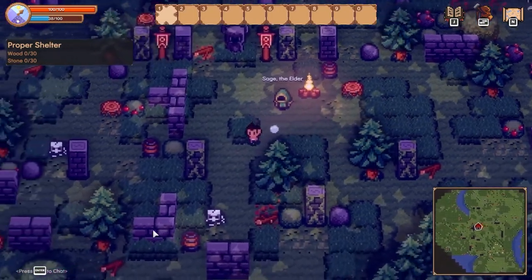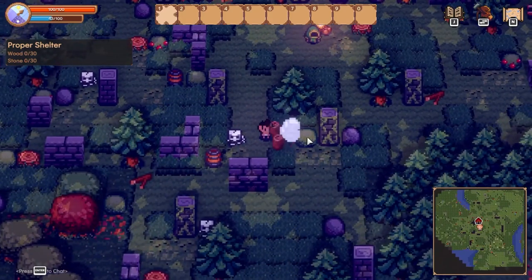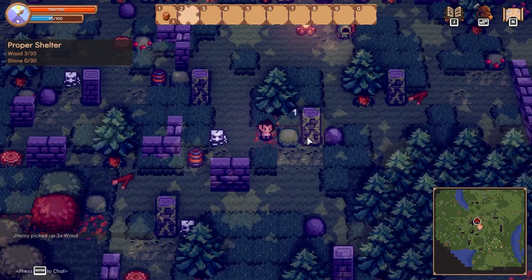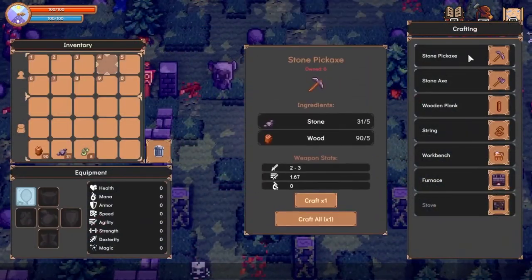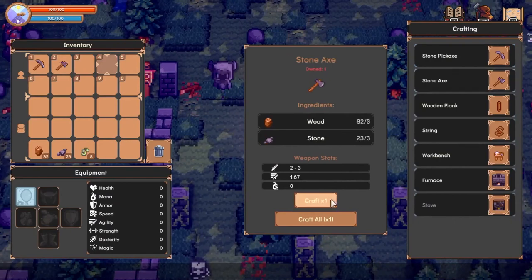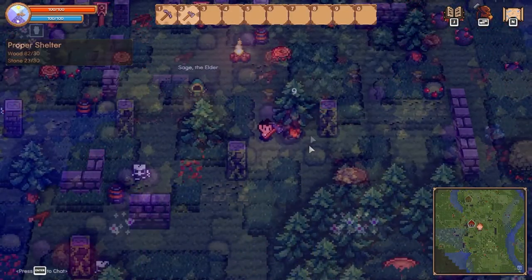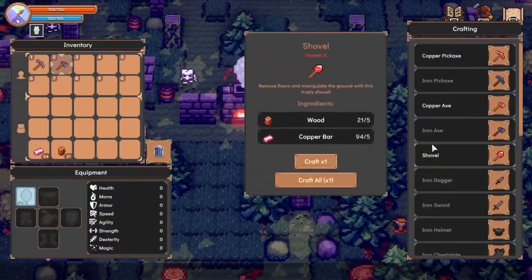To gather resources we can start using our hands and cut down those bushes, branches, and stones to collect raw materials. Using these raw materials we can open our inventory and crafting window and craft some useful tools to cut trees or mine ores, and other crafting equipment to add more and more items to our repertoire.